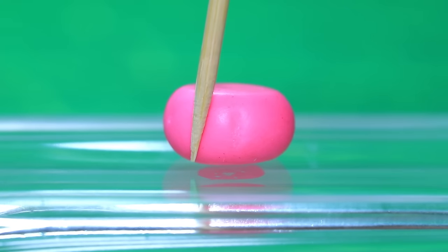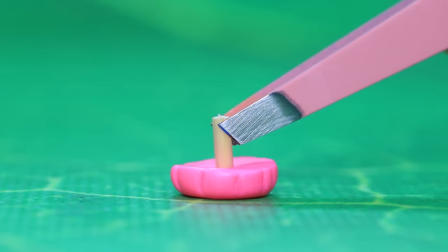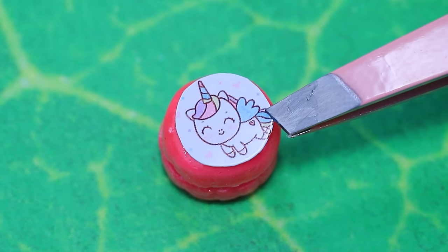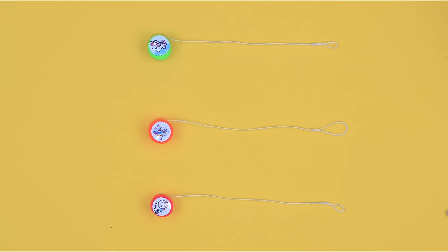A circle of modeling clay became a flower and it broke in half. Bake and polish the halves — make it glossier. And there is a cute unicorn on top! Yo-yos are so fun to play with!